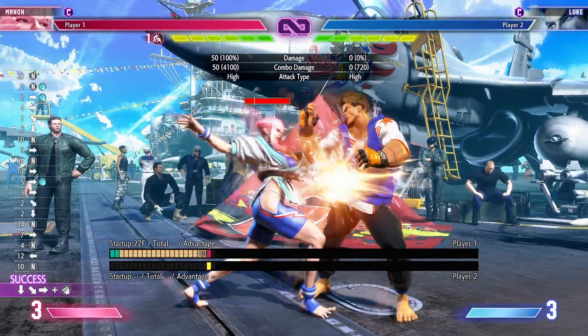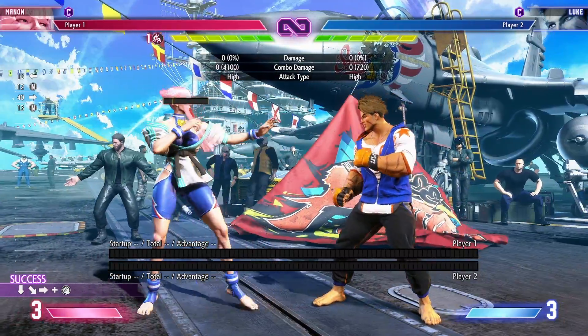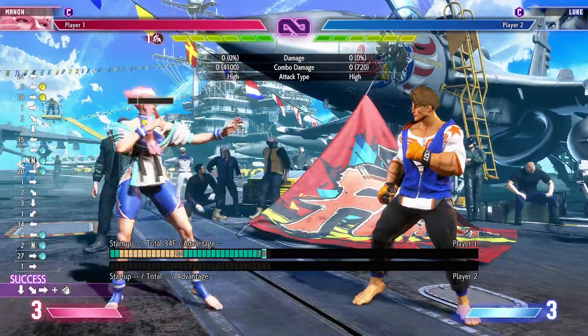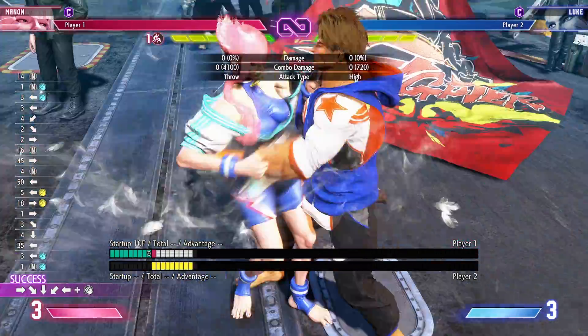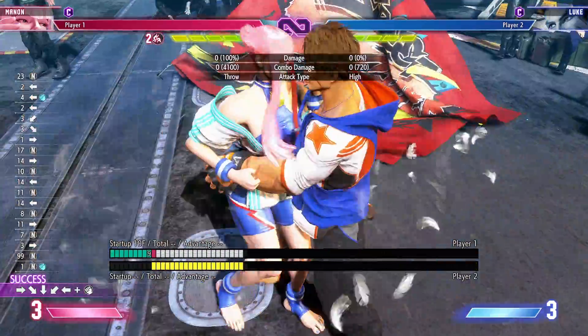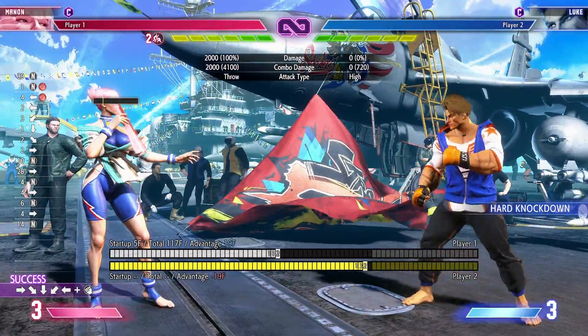We also have our grabs. We have a hit grab in quarter circle forward punch, and you can hold it to go through fireballs — though I don't find that consistent. Half circle back into a punch gives you a command grab. Different speeds and ranges depending on which version you use. If you're up close, always go for the heavy punch version — five frames, really really strong.